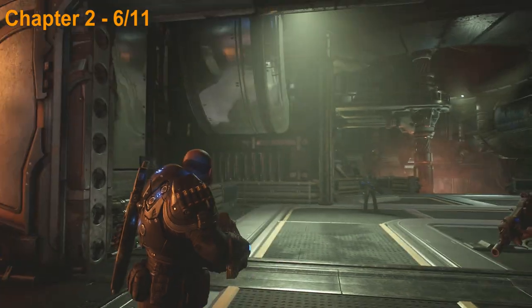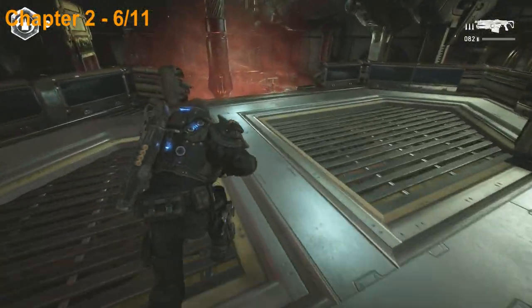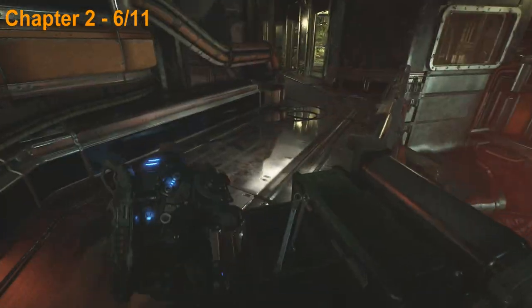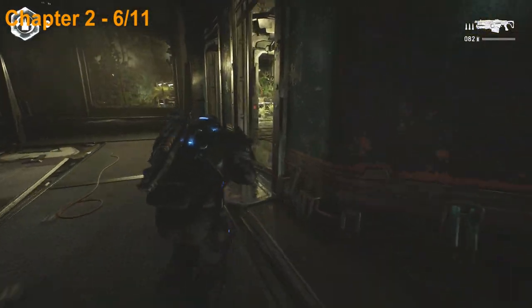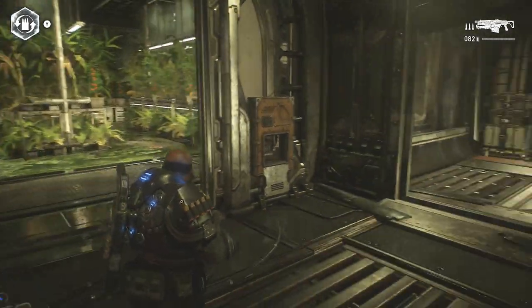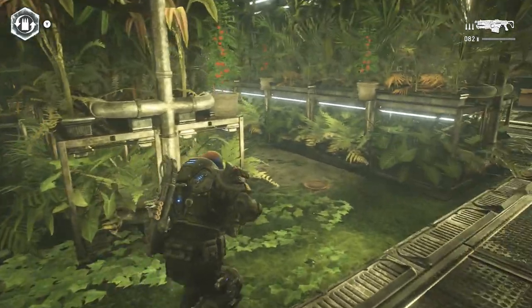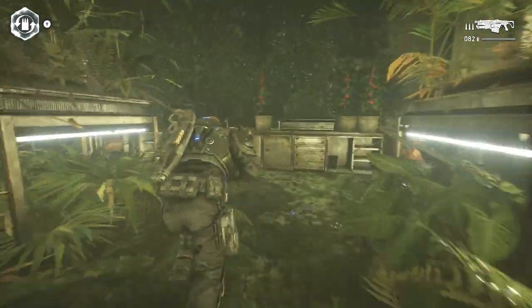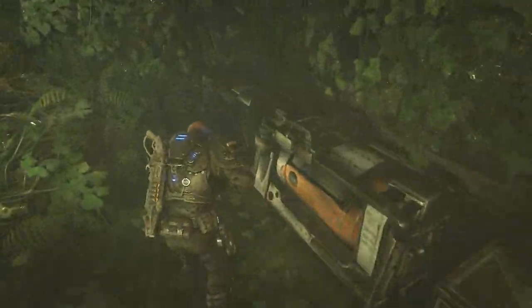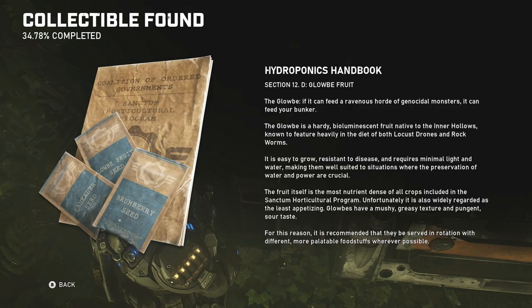After opening up that big door here we're going to continue forward to the next collectible. Drop down and head to the left and you're going to see a little greenhouse area. You actually have to have your teammate hack open that door, so do that. There's going to be some enemies in here so clear them out, and once you do that the collectible is going to be in here on the back left on this little table desk so go ahead and pick that one up.